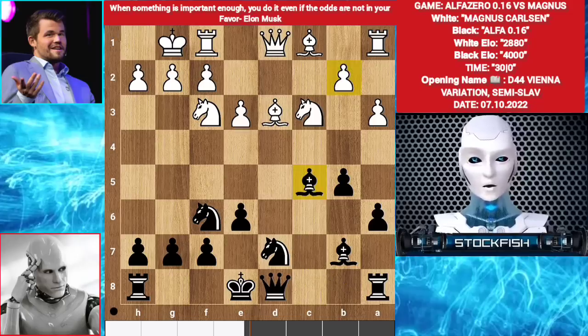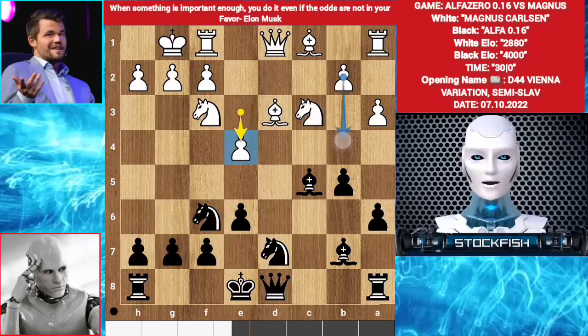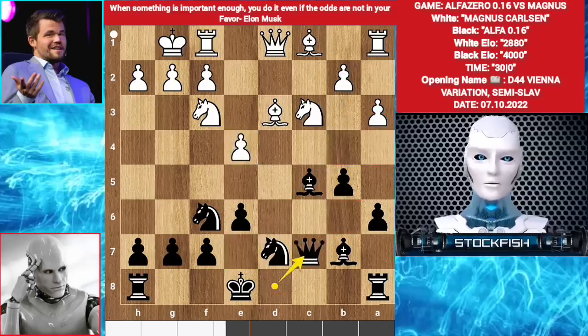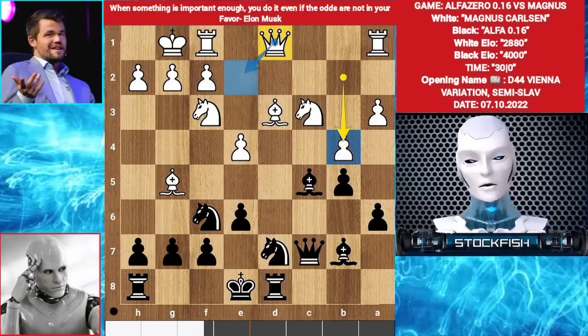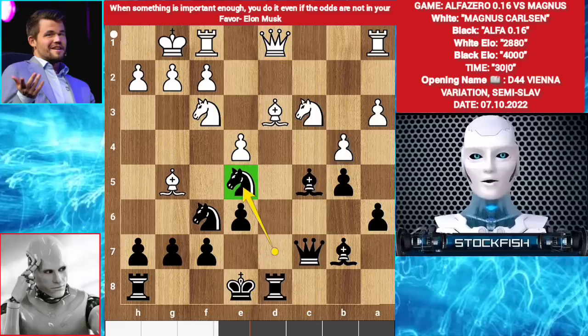Magnus played e4, but the best move was b4. If you move your bishop to b6, then a4 — it's bishop to e7, targeting the pawn — so white wouldn't push his a-pawn. Anyway, Queen c7, Bishop g5, Rook d8. Magnus played b4 now, but the best move was Queen e2, because now Alpha gets a chance to put his knight on the e5 square.